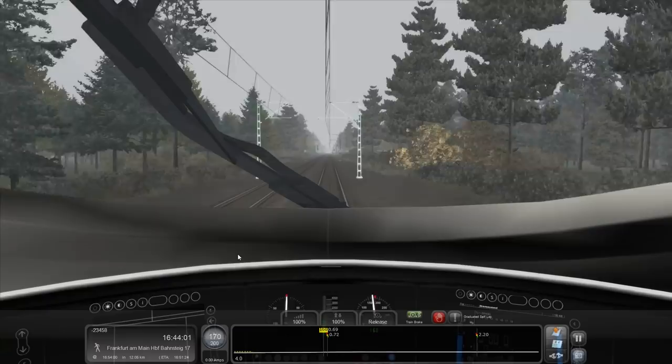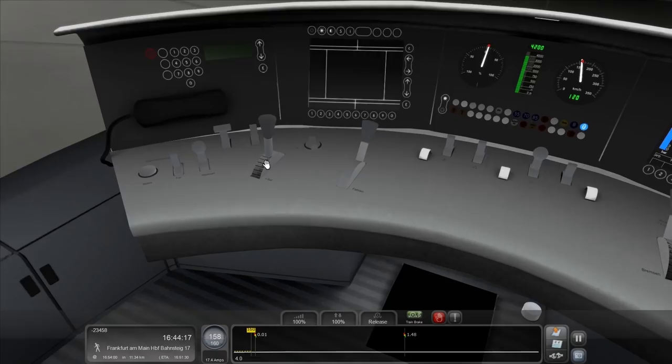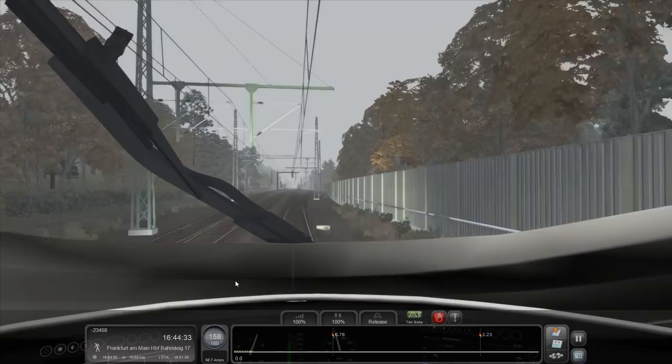I might turn the AFB off — she's not saying R, she's saying AFB. AFB is how you would pronounce it in German. Of course it is. 160 — bang on the money, right when we need to do it. Get in! Well, we nailed that. This is clearly the handle to use if you want to look like an absolute demon prince of professionality, which I do occasionally.